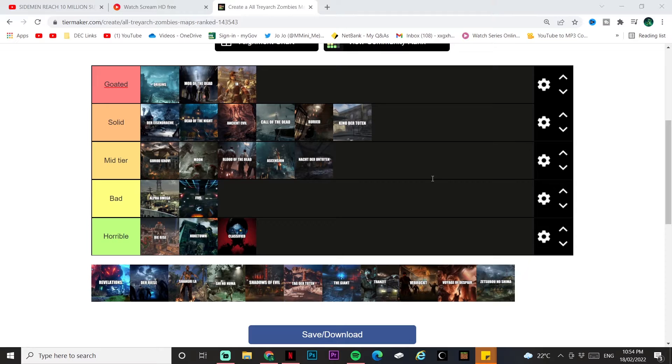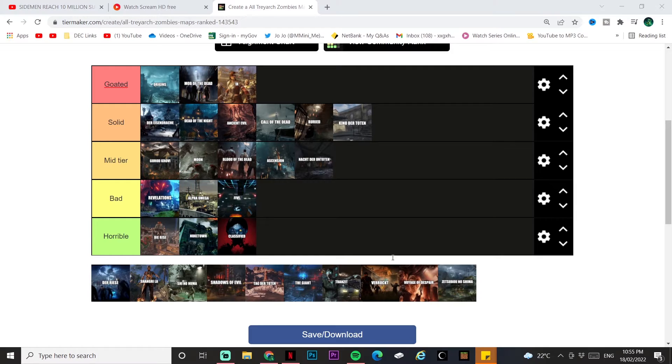Revelations — the final map of Black Ops 3. The only new thing to the layout was the spawn Pack-a-Punch. The map is massive and the easter egg is complex, but it reuses the same boss fight as Shadows of Evil which I didn't like. I did enjoy playing the map quite a bit though. Revelations goes top of bad.